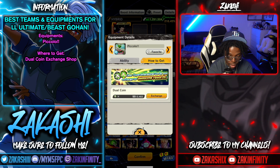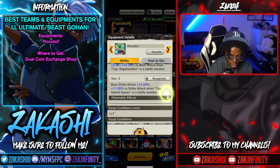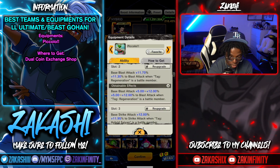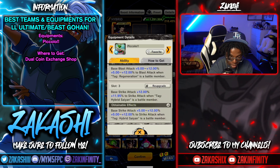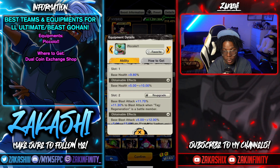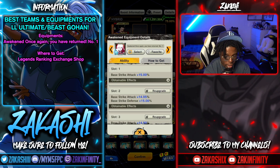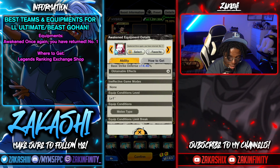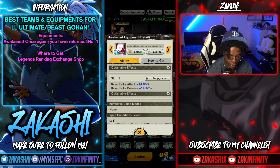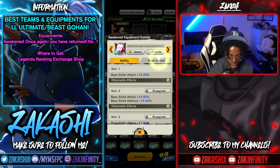If you're running with Ultra Janemba, this equipment is insane — you can get it from the Dual Coin Exchange Shop. It gives health on the first slot, pure blast, and pure strike, plus a base stat. Hybrid Saiyan applies because it's himself, but if you're running Janemba you also get the Region 1 bonus, which could work well for you. The Legends Ranking Strike equip — the melee one — is also essential to have. It gives a lot of base strike attack you might not have otherwise, and you can get it from the Legends Ranking Exchange Shop.